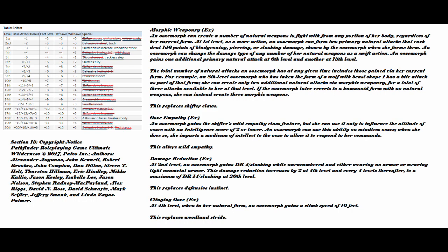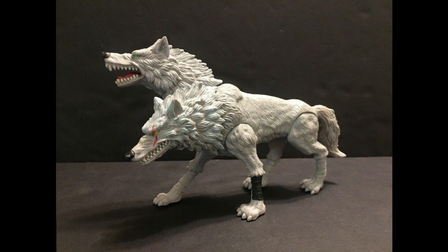Next on the list is Morphic Weaponry. An ooze morph can create a number of natural weapons to fight with from any portion of her body regardless of her current form. At first level, as a move action, an ooze morph can form two primary natural attacks that each deal 1d6 points of bludgeoning, piercing, or slashing damage — chosen by the ooze morph when she forms them. An ooze morph can change the damage type of any number of her natural weapons as a swift action. She can gain one additional primary attack at 6th level and another at 15th level. The total number of natural attacks includes those gained via her current form. For example, an 8th level ooze morph who has taken the form of a wolf with Beast Shape 1 has a bite attack as part of that form and can create only two additional natural attacks via Morphic Weaponry, for a total of three attacks. If the ooze morph later reverts to a humanoid form with no natural weapons, she can instead create three Morphic Weapons. This replaces Shifter Claws.